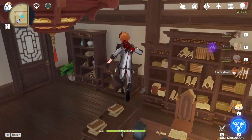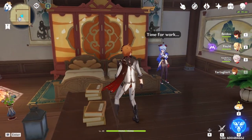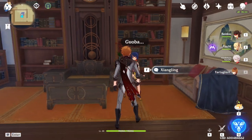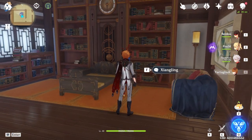Liyue's best secretary in the house — got to give her her own little private study. Over here, this is meant to be Ningguang's chambers. Normally it is, but right now I'm really trying to grind up the companionship experience for the characters that I actually use.